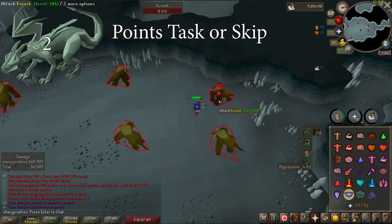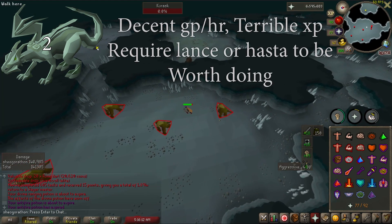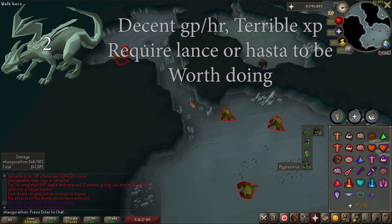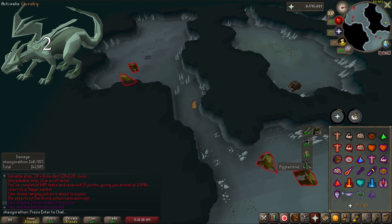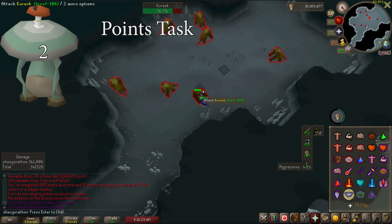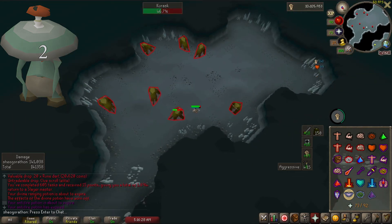Adamant Dragons are a very fast task for points if you have a lance or even a Zamorakian hasta. They are actually pretty decent money too, but are bad XP. Definitely don't do these if you don't have a hasta or a lance, but always do them if you do for the free points. Zygomites are again a very fast task for points. These are one of the worst tasks for GP and XP in the game, but take only 5-10 minutes, so it's definitely worth doing for points.